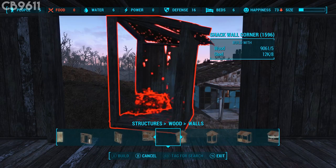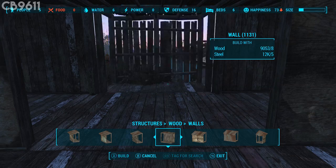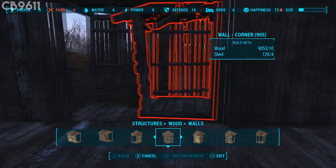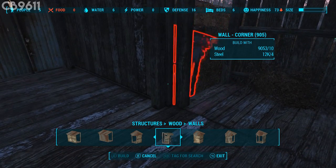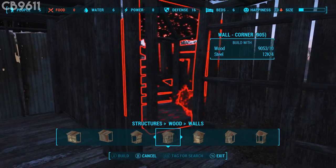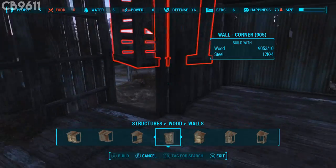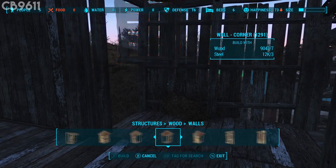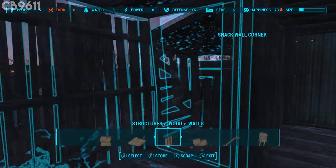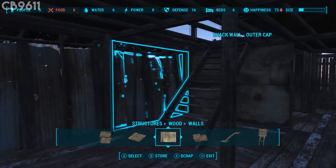We're gonna do something a little more fancy right here. Take this wall, place that one there, get the corner piece — it doesn't seem like it'll snap in because of this little bush right there. You would put a corner piece right here, and you can put this one right there. This section is just gonna stay open because it's supposed to have a corner piece there, but moving on.